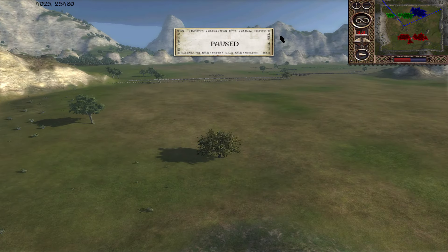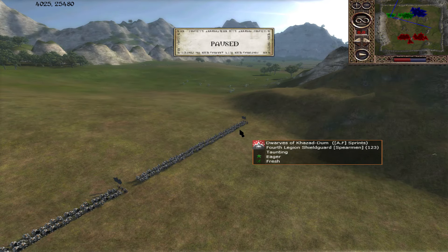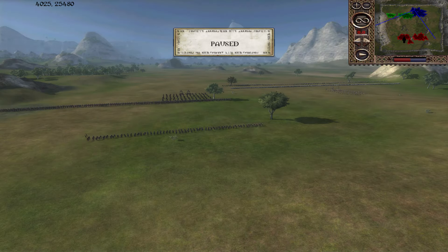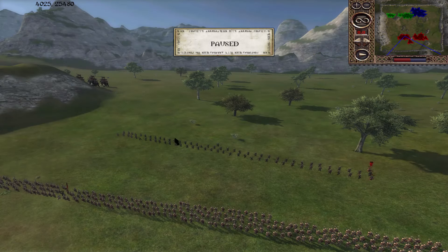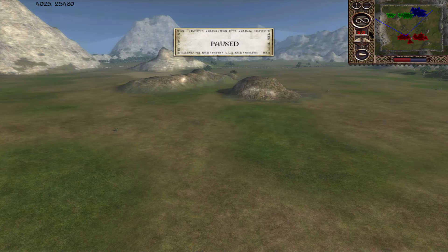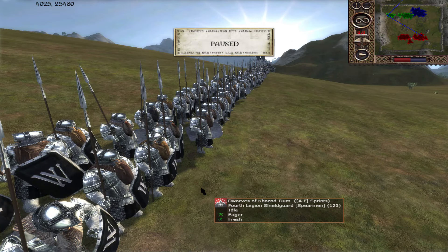We'll continue as we did last time, starting off with the blue team. The blue team is made up of Sprints and his partner Buzzard, playing as Rudauer. Over on the other side of the battlefield we have TS Niehoff and his partner Tommy the Ragequitter. So let's see what's going on - Kazudum. We saw the dwarves utilised in the previous series, albeit in the siege battle.